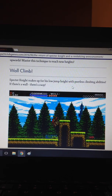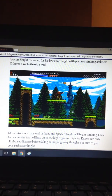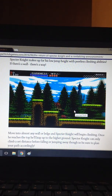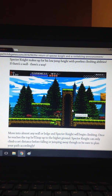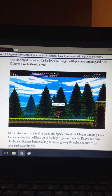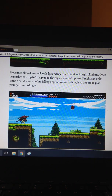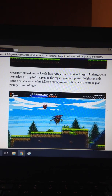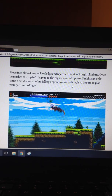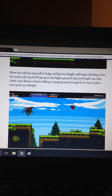Specter Knight makes up for his low jump height with peerless climbing abilities. If there's a wall, he can run right up it. I feel like you could get more of a kickstart if you jump and then start climbing. Move into almost any wall or ledge and Specter Knight will begin climbing — once he reaches the top, he'll leap up to the higher ground. Specter Knight can only climb a set distance before falling or jumping away, so plan your path accordingly.